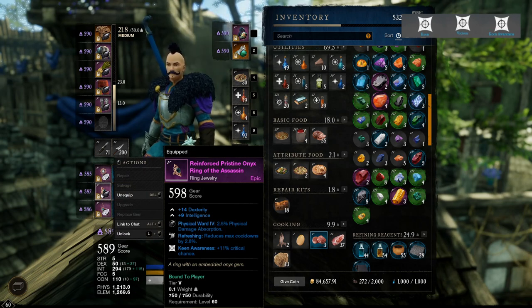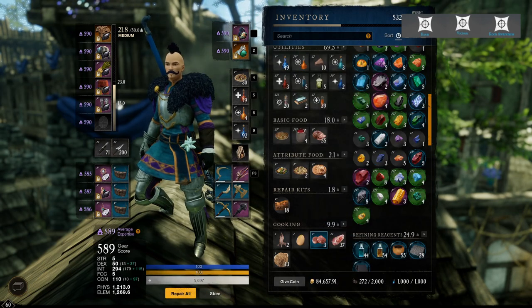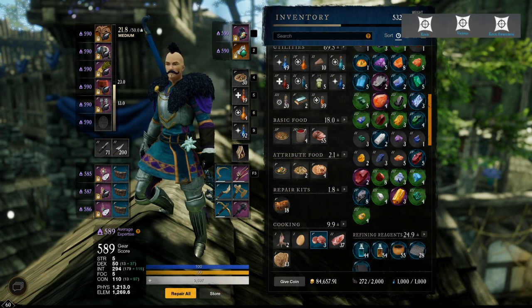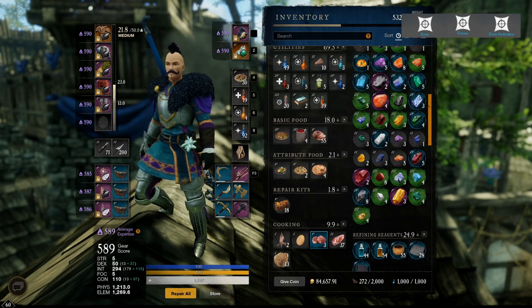That's why I recommend you 100% have crit rate in your ring if you are a DPS. Now we're going to move to the stackable ones. In the stackable ones we have several, but I'm only going to talk about the ones I think are the best of all hundreds of them, especially for combat.